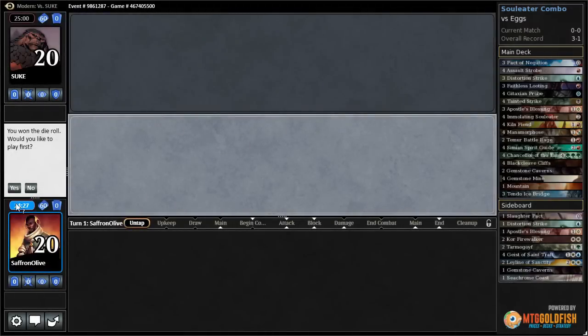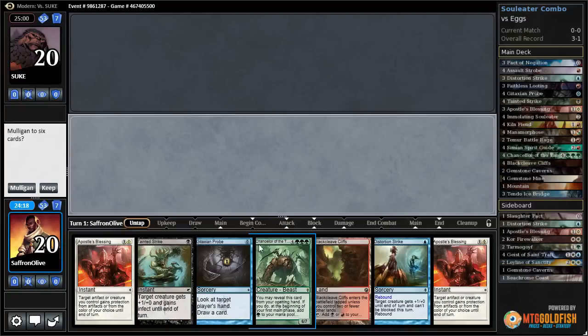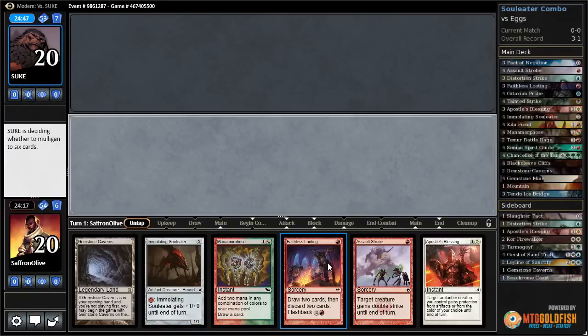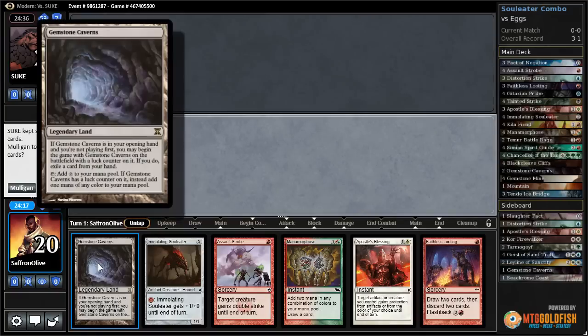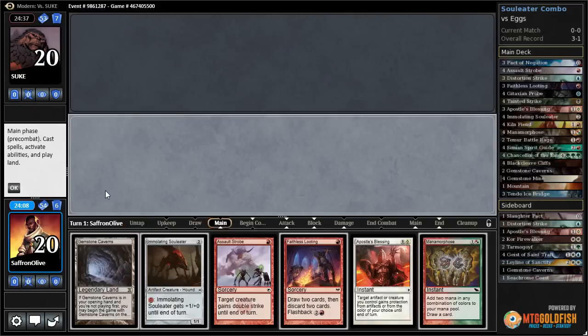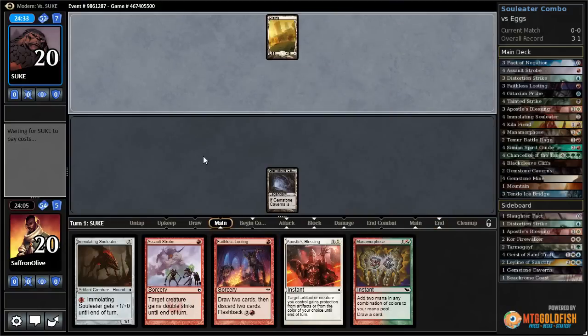All right, Much Brew About Nothing, playing some Turn to Kill Soul Eater combo in Modern. We'll play first, but no castable creatures, so we got to ship that one. This next hand - we don't have any colored mana and not that many mana sources. If we're on the draw it would be okay, but we've got to keep looting and hope we scry into colored mana. Hopefully not another Gemstone Caverns - that would be really bad.